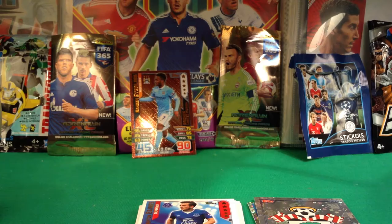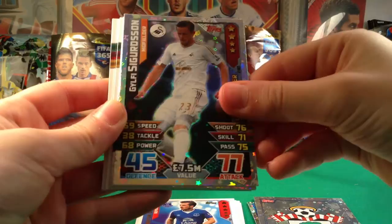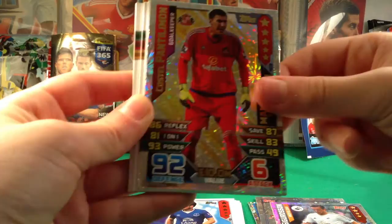Let's see who we got. We got a Sigurdsson star player card — that's a nice pull. Then a Pantilat man of the match from Watford — that's a really nice pull, isn't it Ben? Yeah. Then we got Yaya Touré all-round icon card, then Courtois again — that's funny.